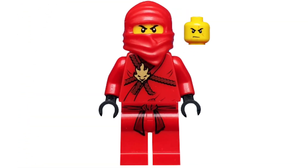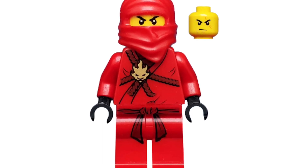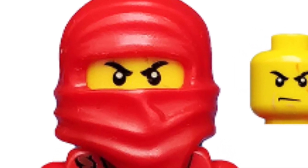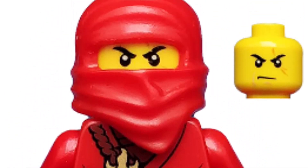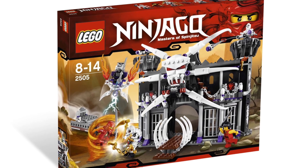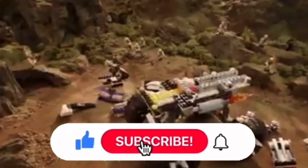The final minifigure that comes with the set is the original-suit Kai. He looks phenomenal — it's amazing that he has such a cool headpiece, which is just an awesome piece to own. He's got some great printing and is overall just an amazing, top-tier minifigure. Overall I think this is an amazing set and I really wish I had picked it up when it came out. So that's the set reviewed — make sure to drop your thoughts and opinions in the comments below.